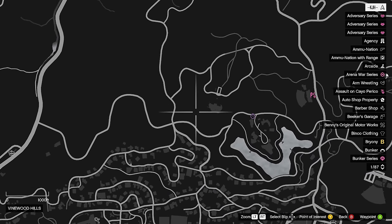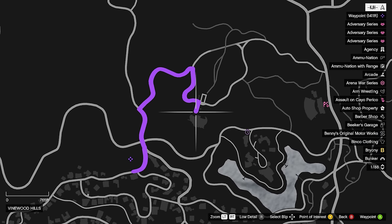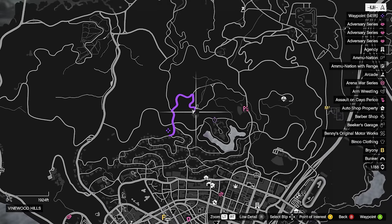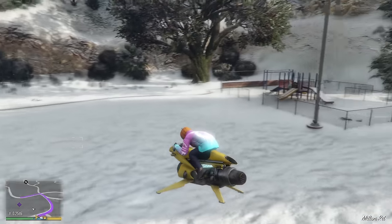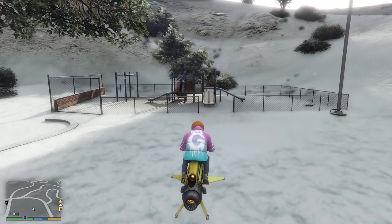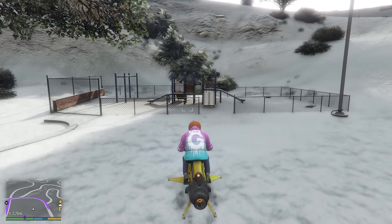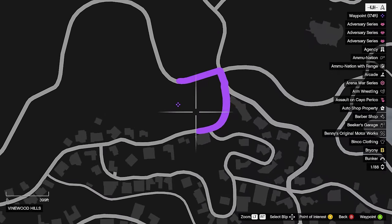We're going to be coming just down to the left, very slightly, to this spot right here. This one is almost walking distance. Once you get down to this location, you're going to see this park right here, and it's going to be right here in front of this fence. Let me show you a picture — and there it is, that simple.